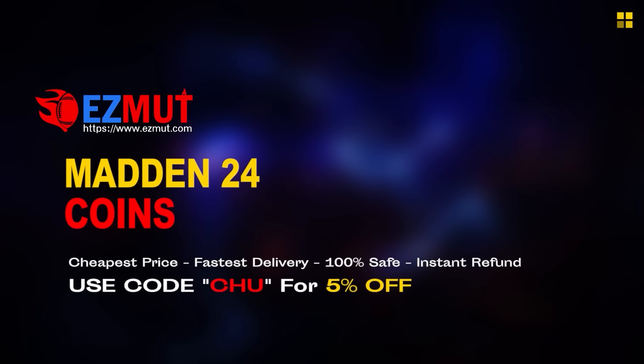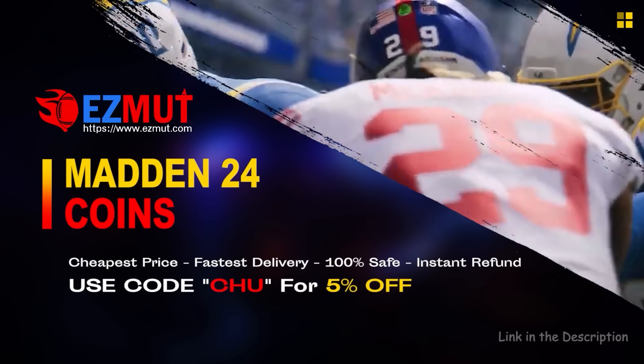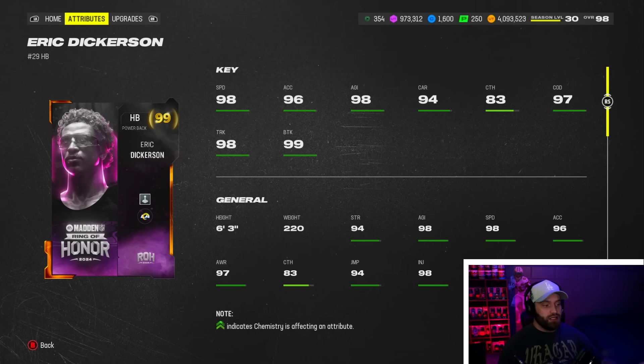If you guys enjoy top 10s like this, make sure to like and subscribe. If you're looking for cheap fast Magic Coins to build that god squad you always wanted, head over to my sponsor EasyMutt and use code CHEW for 5% off your order — the link is in the description.